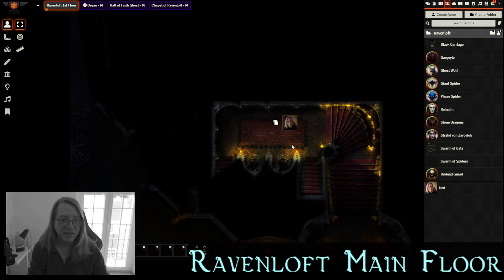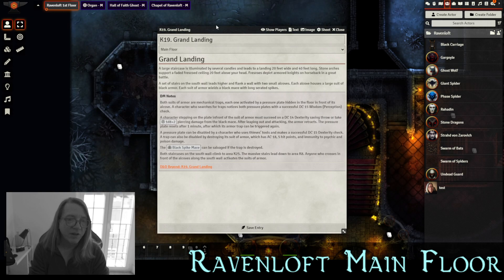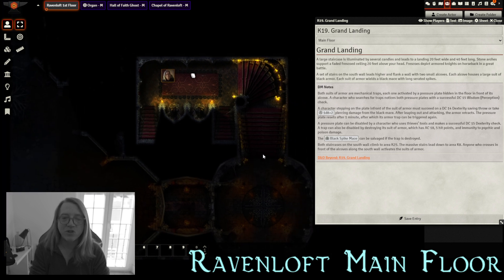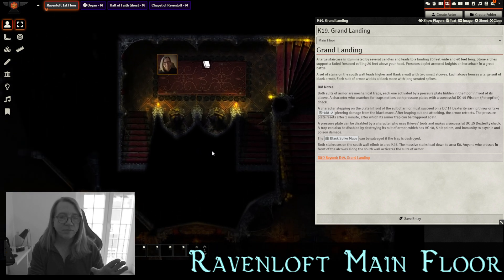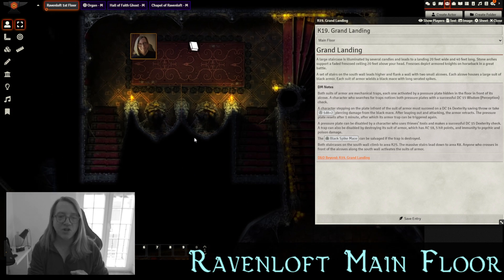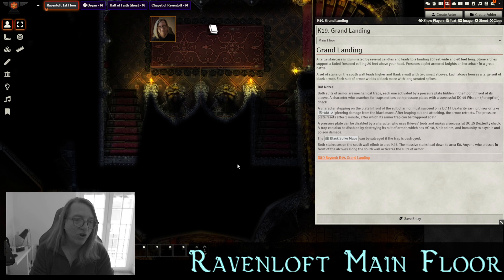There are stairs rising to the north with candles about them, and the players get up to the grand landing — a large staircase illuminated by several candles leads to a landing 20 feet wide and 40 feet long. Stone arches support a faded fresco ceiling 20 feet above, depicting armored knights on horseback in a great battle — frescoes from the time of the great war, the 27-year war that raged throughout Barovia with the Turk forces. On the south wall, two small alcoves each house a large suit of black armor, each wielding a black mace with long serrated spikes.